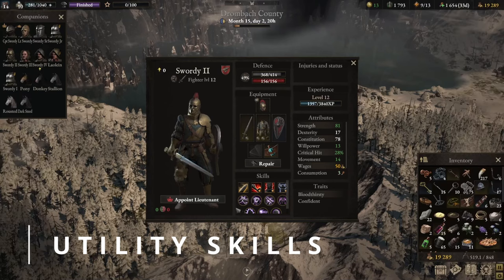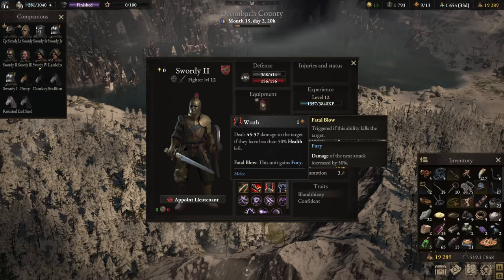Utility skills are also very important in this build, and the two key skills are Wrath and Taunt. Your companions either come with these skills, or you can go to the Brotherhood Training Ground or the Black Market Agent and purchase the skill books. Wrath is important because it gives you another damage-dealing ability. Even though you can only use it on enemies with less than 50% health, if you kill them with this skill, your unit gains fury, which increases your next attack's damage by 50%. In a tactic where we're engaging multiple enemies, this makes it easier to kill the next enemy.